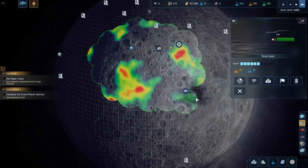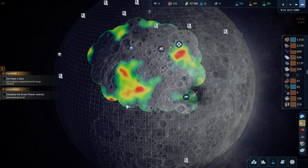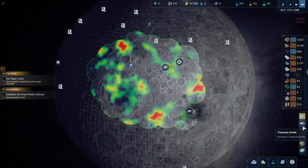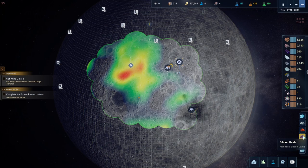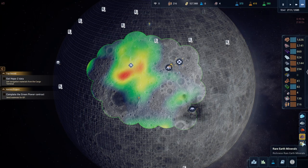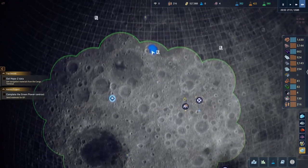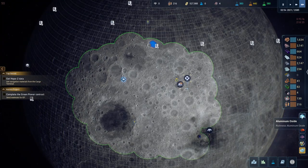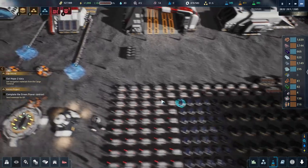That means when we're up here scanning we'll be able to scan bigger areas. I'll just go around like this, and eventually I'll stop scanning because I'll have pretty much everything I need. Got that, got that - they're nearby. Silicone right there, rare ice. There's the ice - that blue blob I was looking for earlier! The ice one. Cool, but we'll just leave it on that for now.